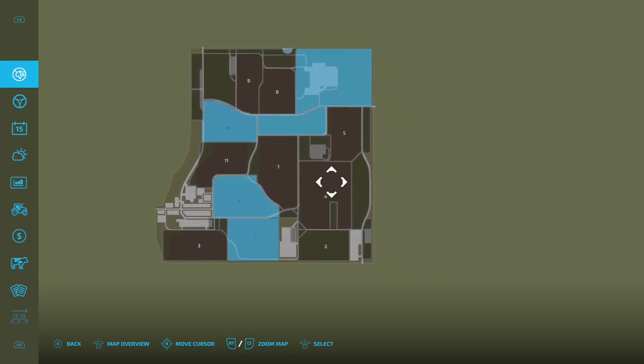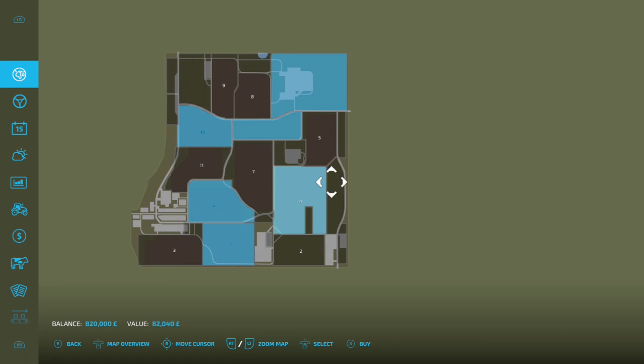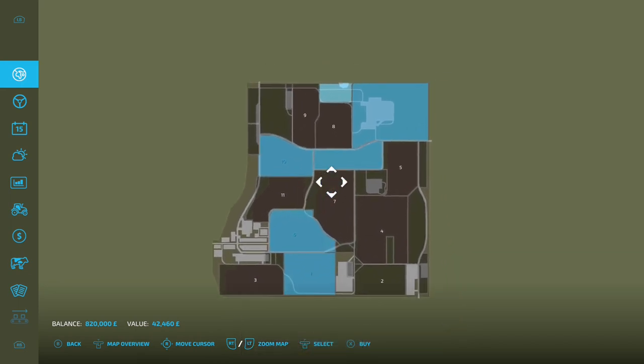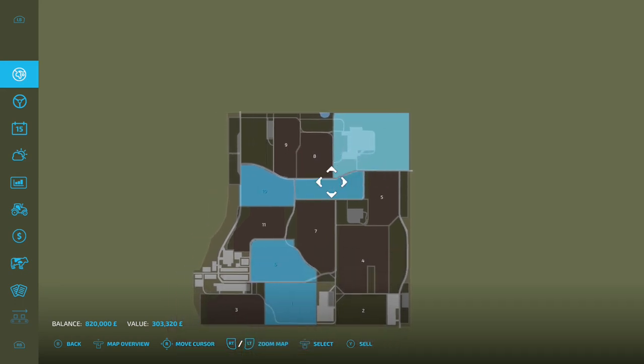That's pretty much most of the map or half of the map owned anyway. If you want to buy a field, field 4 is 230 grand, there's some grassland for 82 grand — fairly decent prices. If you want to come on Farm Manager and start from scratch and buy the farm itself, that's going to cost you 303 grand, which is not that bad.